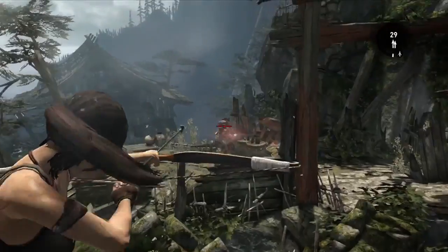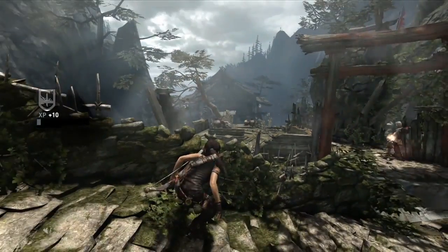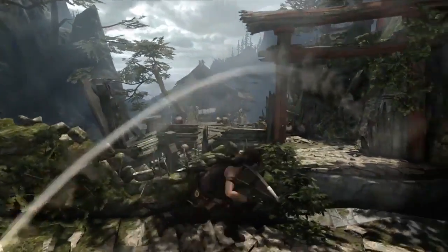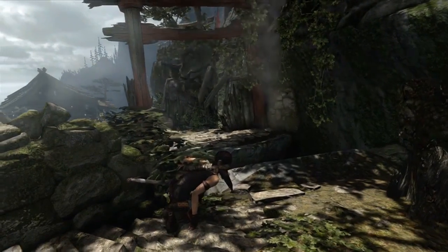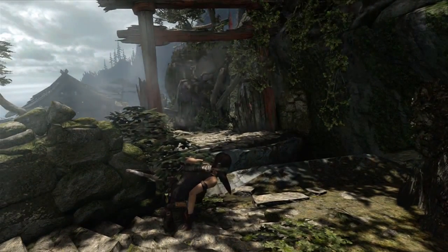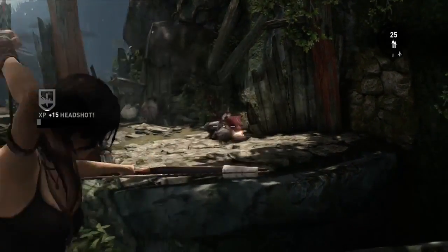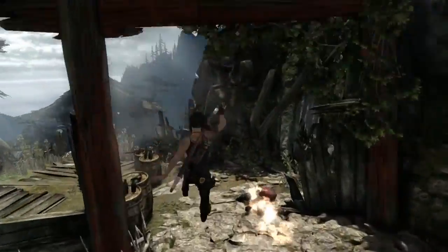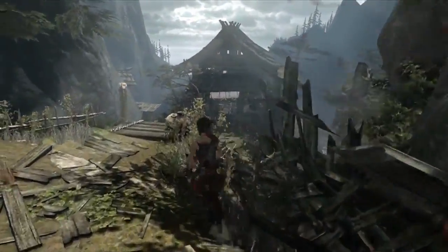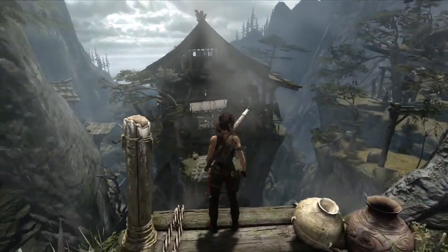She'll take out one guy. We can see that the enemies are reacting — they're creating cover for themselves, reacting to her situation. Another guy is trying to flush her out of cover with Molotovs. This is just an example where we really try to make the AI adapt to the situation, but also promote movement from the player so that they're not just stuck behind cover playing pop-and-shoot cover games. We really promote that movement.